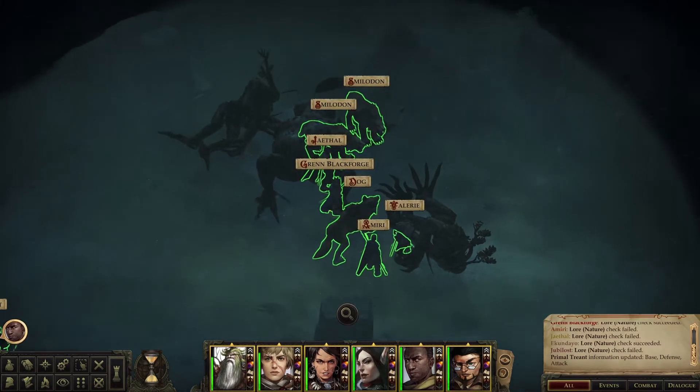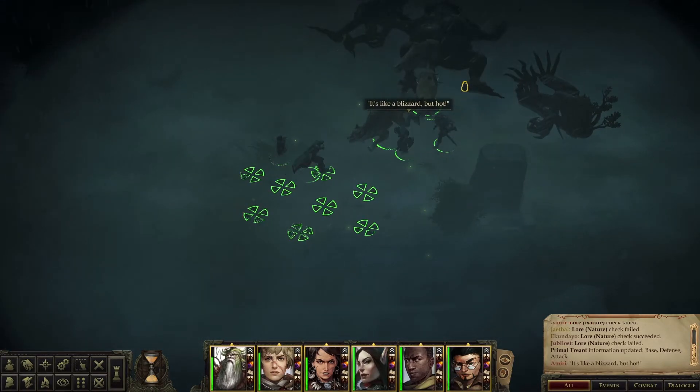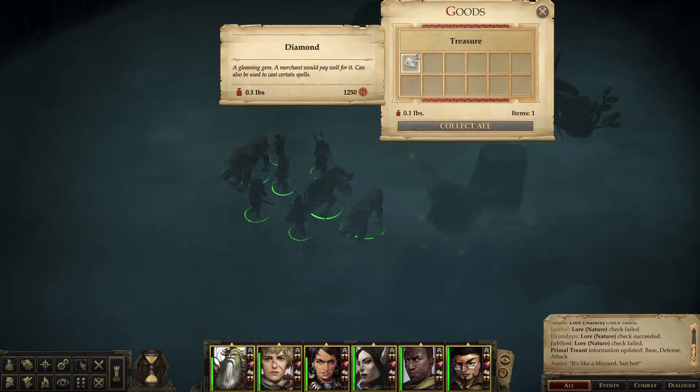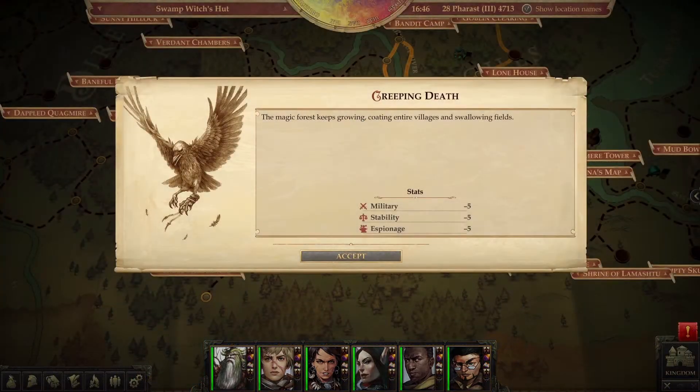There is nothing to loot from these bodies — oh no, there is! Oh, Marquis Dazzlelight, a diamond! Yep, I'll take that, thank you very much. Okay, on the way to the swamp witch's hut.